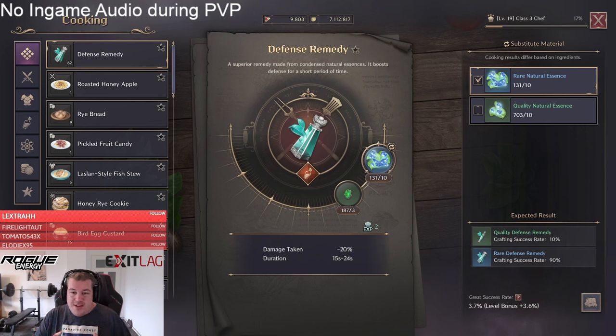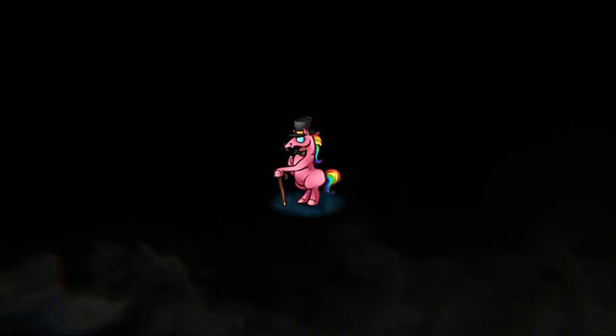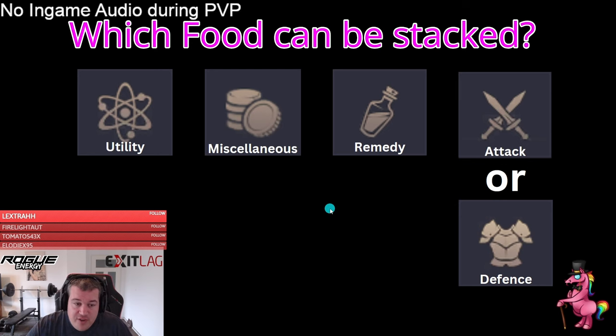Welcome! Today we want to take a look at which foods can actually stack and how you can get the most power out of your food combinations. This extremely professional graph explains the different kinds — what can be stacked and what cannot. You have utility food, miscellaneous food, and remedy food — they can all be stacked. But for attack and defense you have to choose one, and the food type is described at the top when you hover over the food.